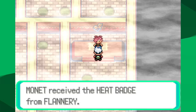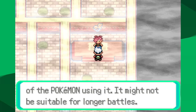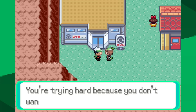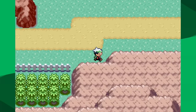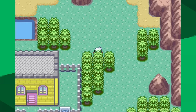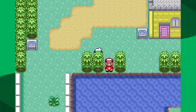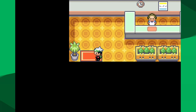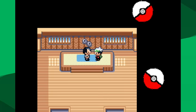I was never that worried about Flannery, but I am worried about our next trainer: Norman. Norman has Slaking. Not two Slakings like in Ruby and Sapphire, but Slaking only attacks every two turns and is so powerful. Even with High Jump Kick I don't think this is going to work. The other scary thing about Norman is while there are tons of trainers between Watson and Flannery, there are none between Flannery and Norman — he's just back in Petalburg City.